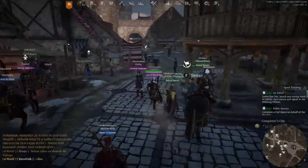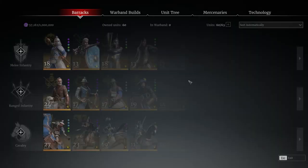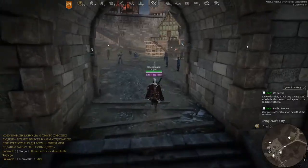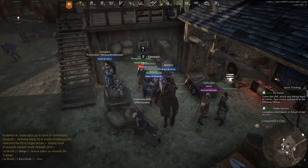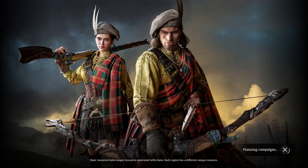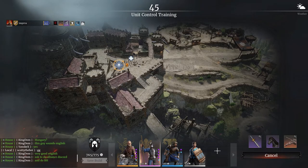Now heading over to the training yard — go to the building officer in your region's main city, however you want to do it. Also, if you guys would like to see a guide on the Houndsman, do let me know. I already asked if anyone wants to see that and didn't get a lot of feedback, so just thought I'd ask again. Anyways, into the unit training yard — strong arms and a long reach.